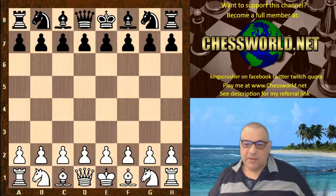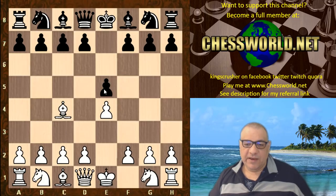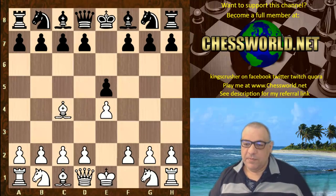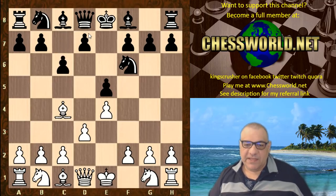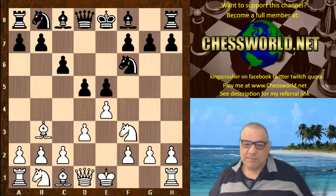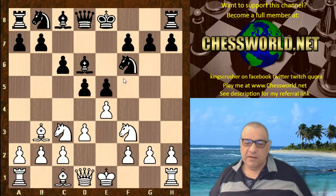This started off with e4 for Magnus. Wang Yi played e5. We have the Bishop's Opening — not putting pressure on e5 with Nf3, which is the most common move, but Bc4. Nf6 hits white's e-pawn. d3. c6 preparing for d5. Nf3. d5 is played and the bishop drops back. Qc7 — quite often Bd6 is played instead.